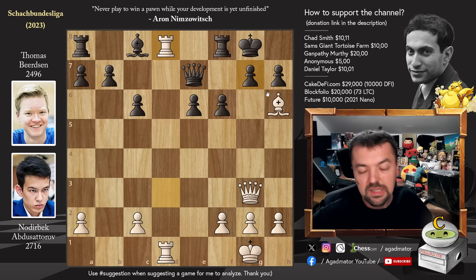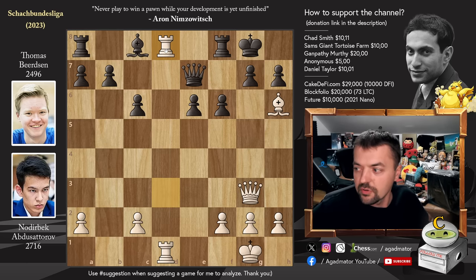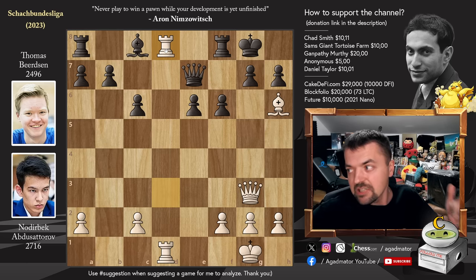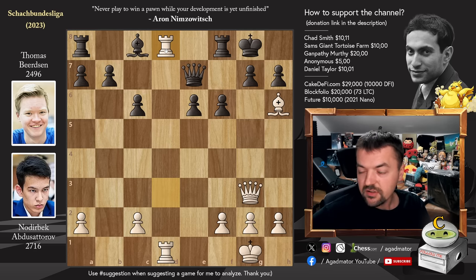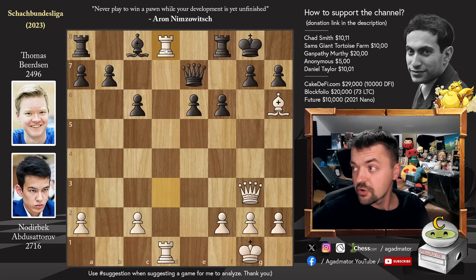Unless you really know how to play this by heart, the position is effectively dead for black. Obviously Nodrybek prepared it very well — if you don't know it, your opponent will blunder. Maybe it's a nice line for you to learn. If you play against the Sicilian a lot, against the Taimanov Sicilian, there are a couple of nice tricks: queen to g3, then bringing the rook to d1 with tempo as checkmate on d8 is threatened. I'm sure you can take something from this game and use it in your own games. That's the game — very nicely done by Nodrybek, who not only almost won the Qatar Masters but continues playing incredible chess and crushing newly appointed Grandmasters. I'd like to thank Chet Smith, Sam's Giant Tortoise Farm, Gampati, Murthy, Anonymous person, and Daniel Taylor for their contributions to my channel — thank you, I really appreciate it.